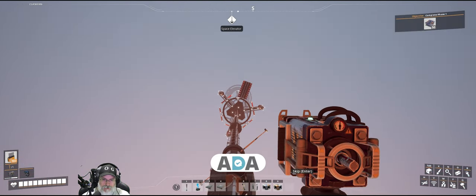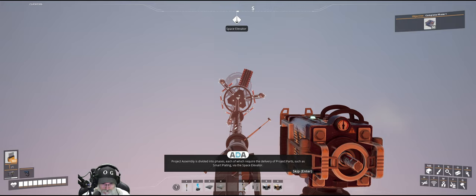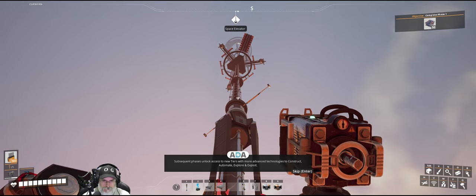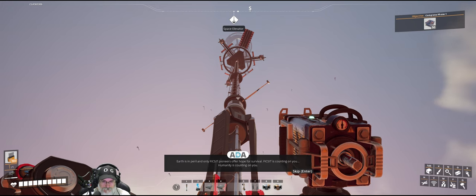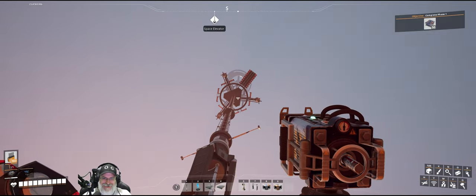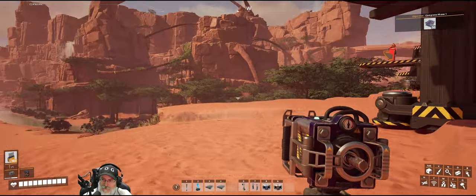Project assembly initialized! Congratulations Pioneer — the space elevator will now automatically connect with the project assembly orbital platform. Project assembly is divided into phases, each of which require delivery of project parts such as smart plating via the space elevator. Subsequent phases unlock access to new tiers. This project is part of the Save the Day program — the largest united undertaking in human history, destined to save us all. Fix-It is counting on you. No pressure! Nifty — where's the console? It's over on the side.